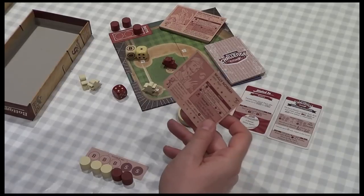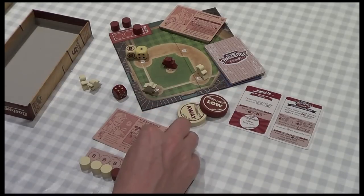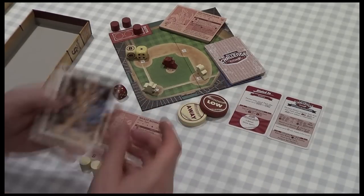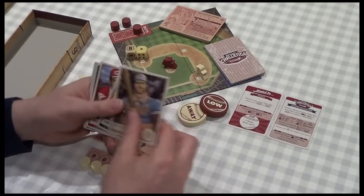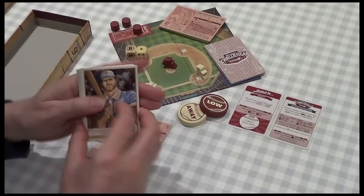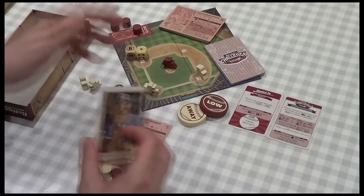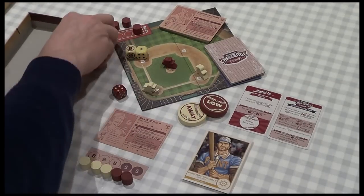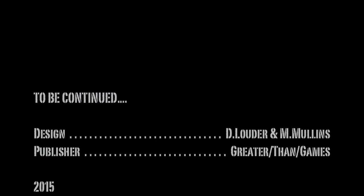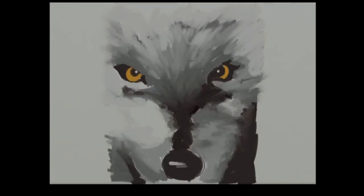Let's flip the card over so we can see the stats. Molly is a righty. Shoestring is on deck and Kapowski is in the hole. We might only see two of these batters given we've already got one out. Okay, let's get things started — one out.